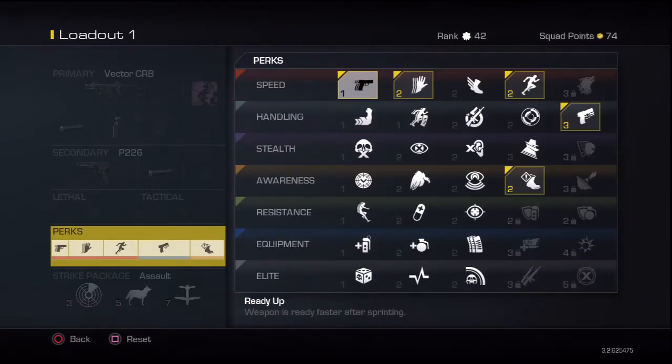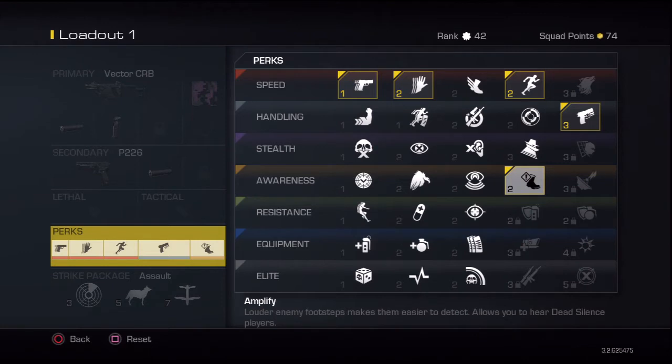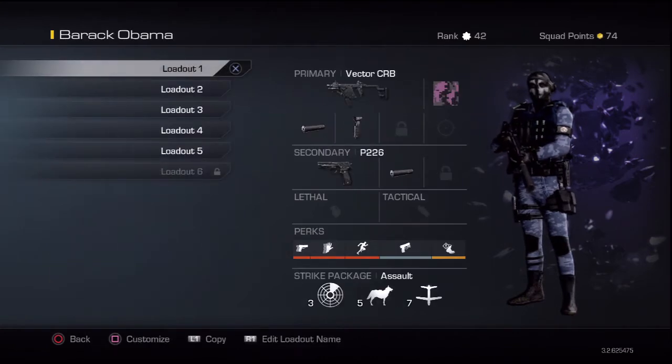Perk-wise, it kind of depends on if you have a headset or not. I've been playing a lot of Search and Rescue, so these are really good perks for that. I use Ready Up, Sleight of Hand, Marathon, Quick Draw, and Amplify. If you have a headset, Amplify is a must. For strike packages, I run Assault — Satcom, Guard Dog, and Tenure Rocket.